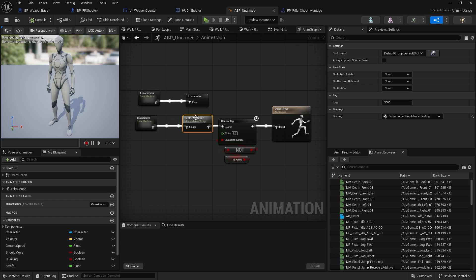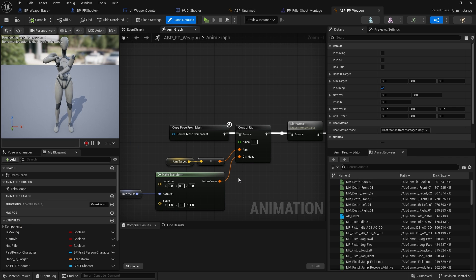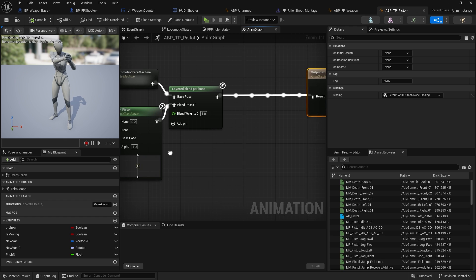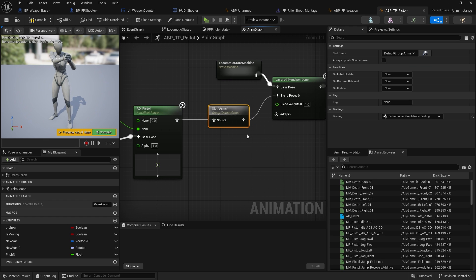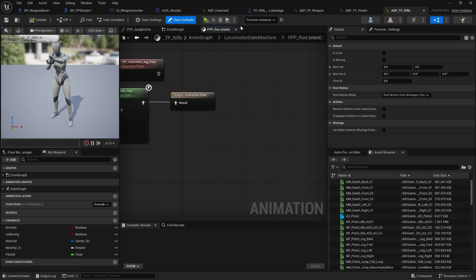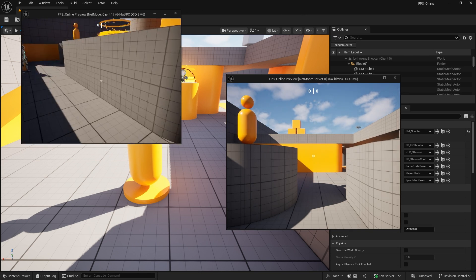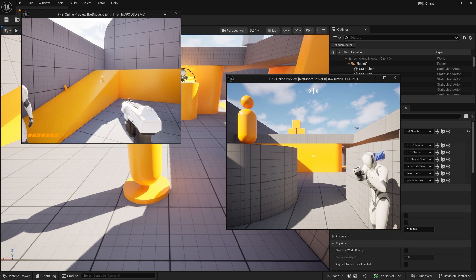My ABP Unarmed does not have an Arms Slot. I also check the weapon pistol — FP Weapon has Arms for first person, but we want the third-person install. The slot is missing, so I'll add it in. I'll do a Layered Blend for the upper body, add a Slot node, change it to the Arms Slot, and do the same for the third-person rifle animation blueprint. Now testing — both characters are animating just fine.